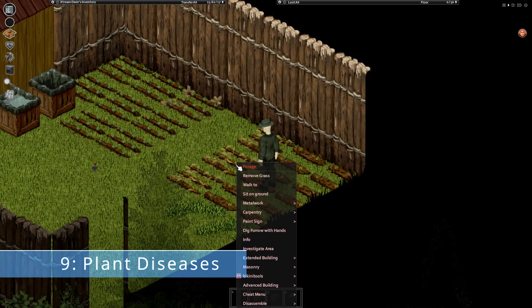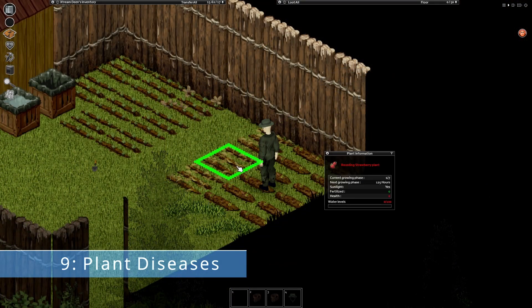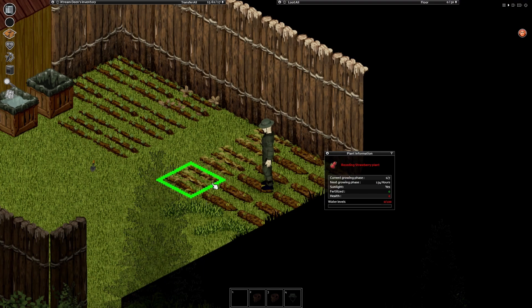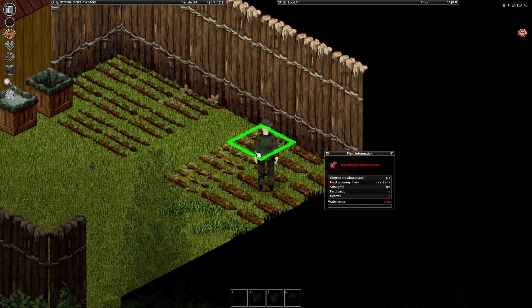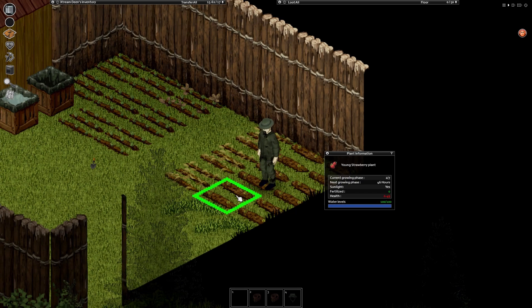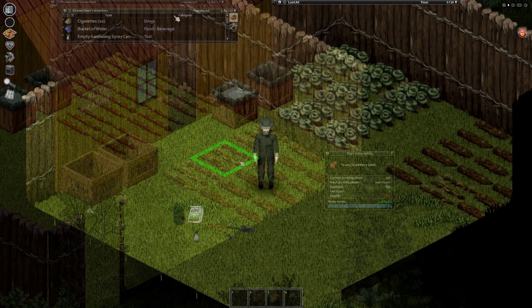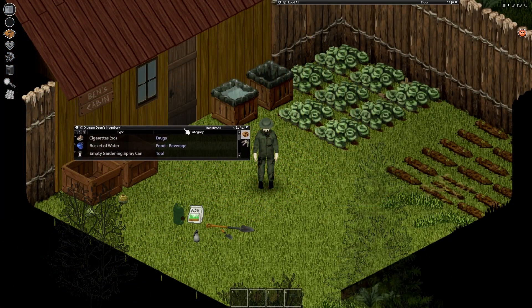Zombies are not the only thing that can harm your crops. Project Zomboid currently has 3 crop diseases: mildew, insects, and Devil's Water Fungi. These diseases will slow the growth of your plants, possibly kill them, or cause them to produce a smaller harvest than normal. Luckily, mildew and insects only require spray to treat, while Devil's Water Fungi cannot be managed with spray — you can get rid of it by replanting the tile. Keep in mind that diseases can spread from one tile to the next, so act quickly.